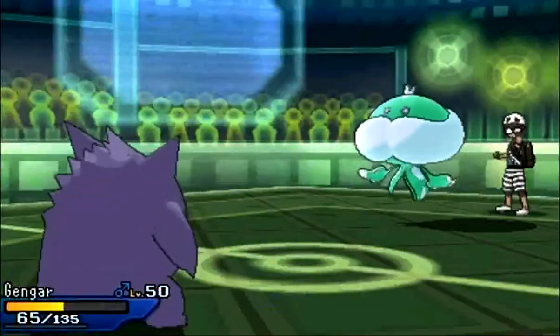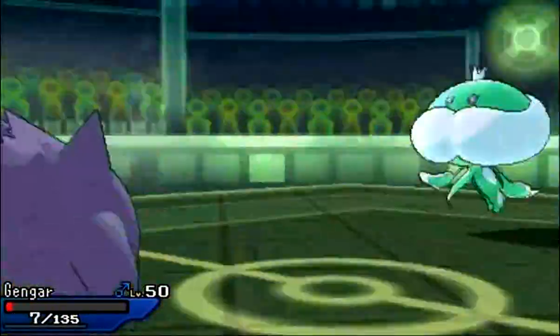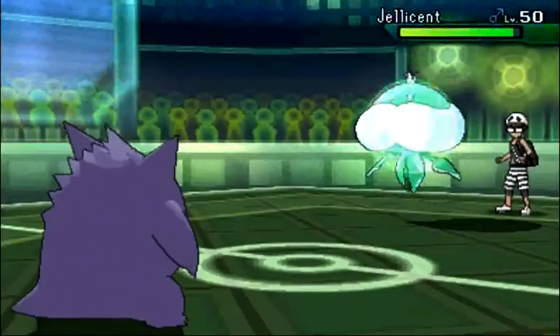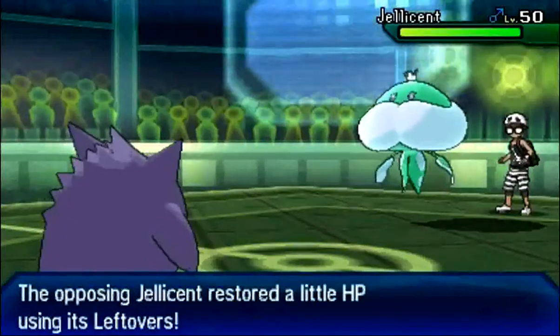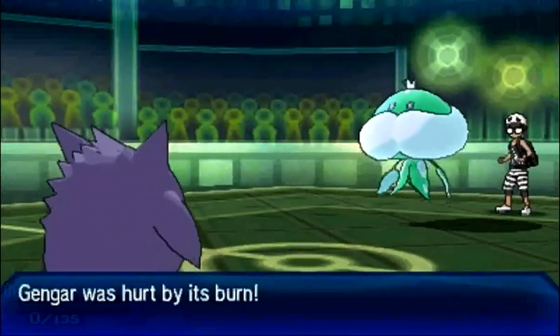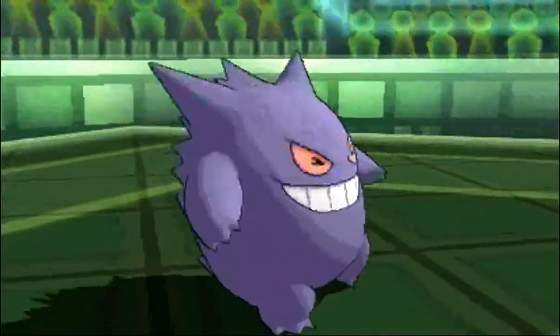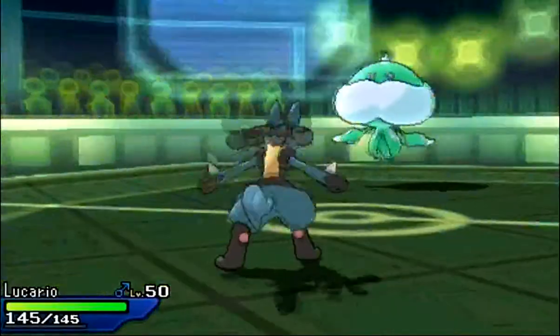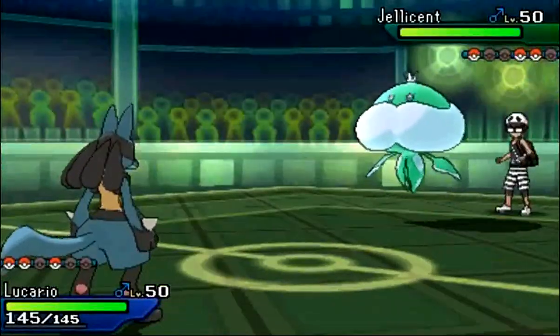In comes my Gengar. He does go for the Scald. I do live it, but he gets the Burn! So I'm like, okay, that kind of blows. But whatever — if I can just get a Swords Dance to my Lucario, I win, because I carry Crunch on it. So I'm just going to go to Lucario. What are the odds that Scald will burn me twice in a row?